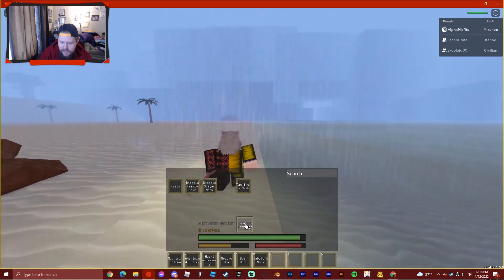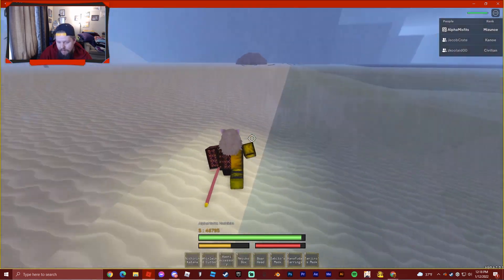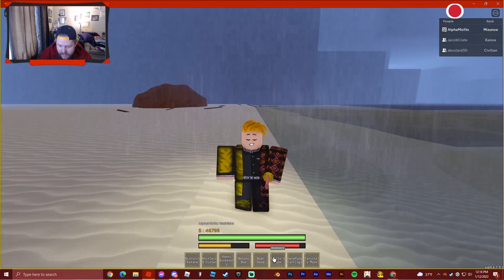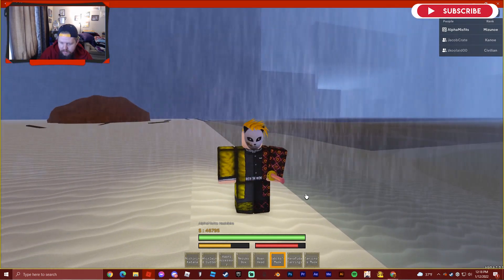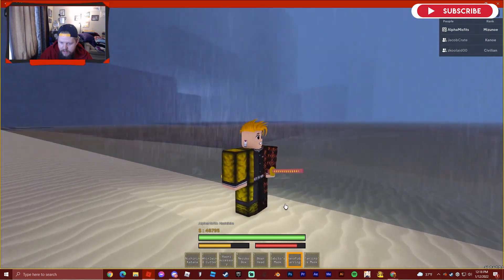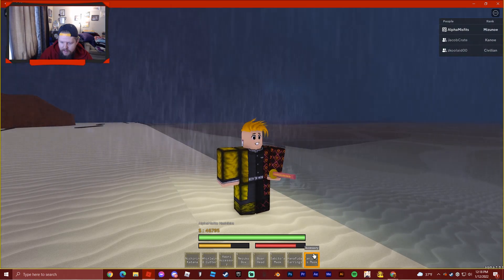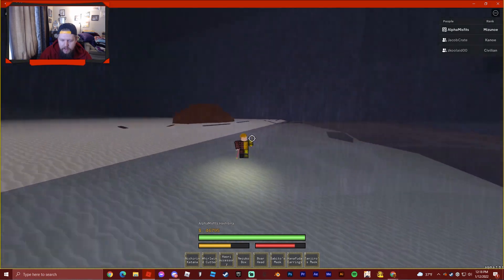While we're running — these are three of the accessories they added in the accessory and clothing shop. So you can get Sabito's mask — it looks nice and it isn't sticking off your face in a weird way like a lot of games do. You've got Hanafuda earrings, I like those. And then you've got Tanjiro's mask — it's pretty cool, actually. Those are three of the things you can buy there.